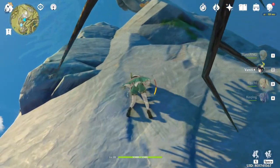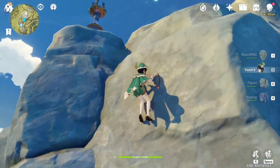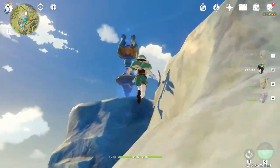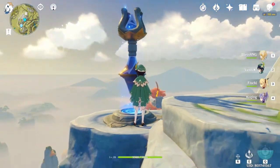Ascend that very tall mountain — seriously, it's really, really tall. If you're having trouble, look for places up the mountain that look like you can stand on them to recover your stamina. There's a travel waypoint up there too. Don't miss that, as it's amazingly useful to teleport back here for easy gliding.